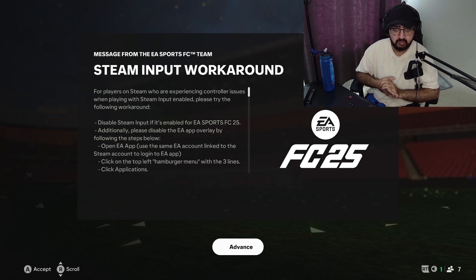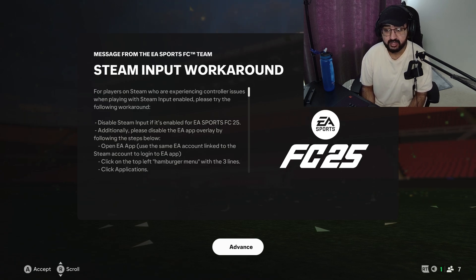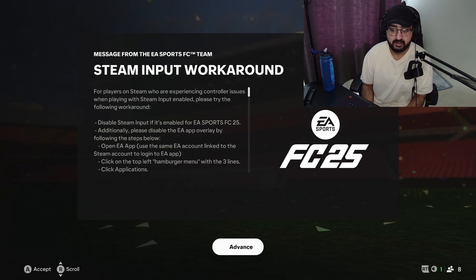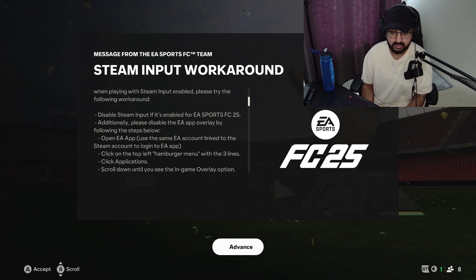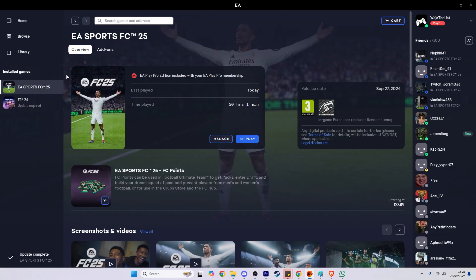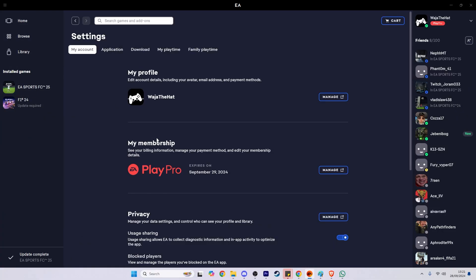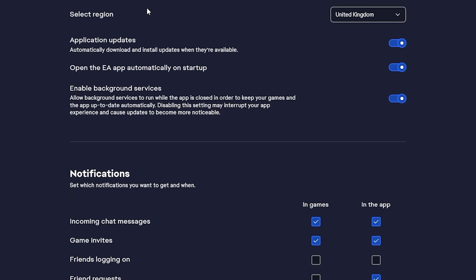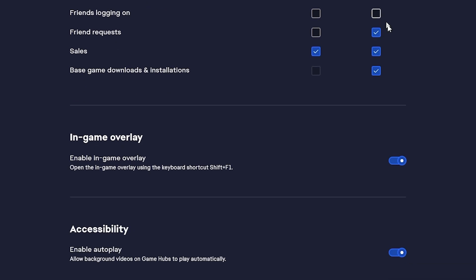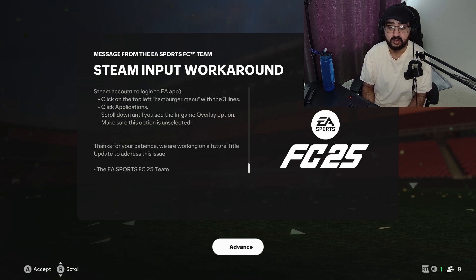This message is from the EA Sports FC team: for players on Steam experiencing control issues with Steam input enabled, please try the following workaround. Disable Steam input if it's enabled for EA Sports FC25. Additionally, disable the EA app overlay by opening the EA app, logging in with the same account linked to Steam, clicking the top-left hamburger menu (the three lines), going to Applications, scrolling down to the in-game overlay option, and making sure it is unselected. They thank you for your patience and confirm they're working on a future title update.